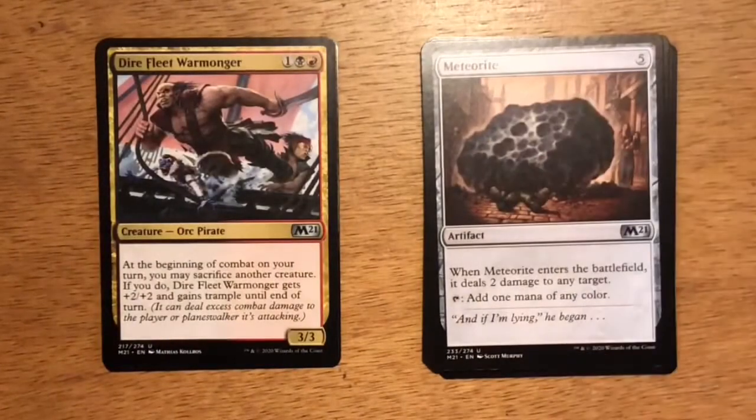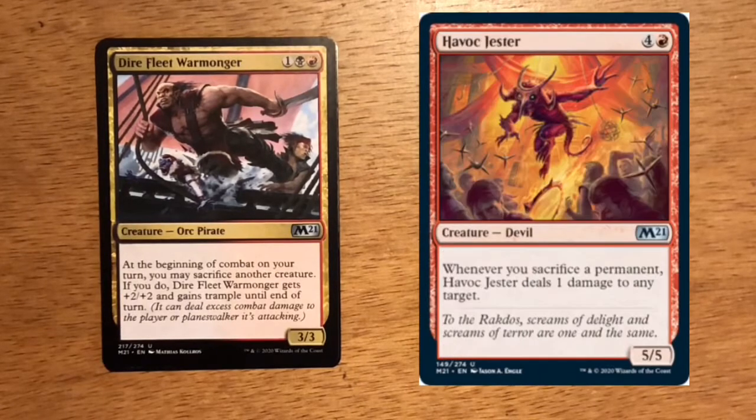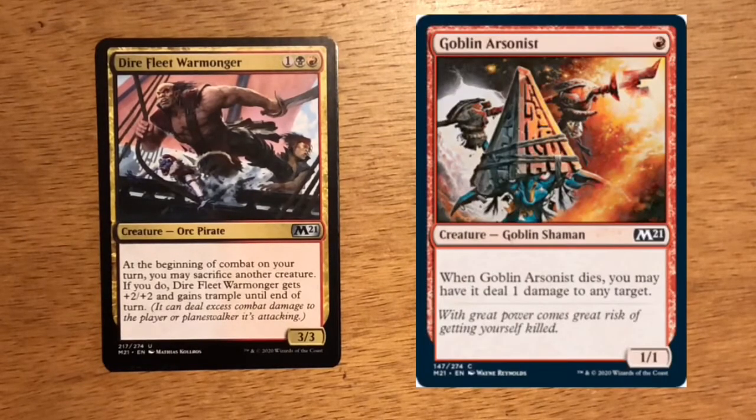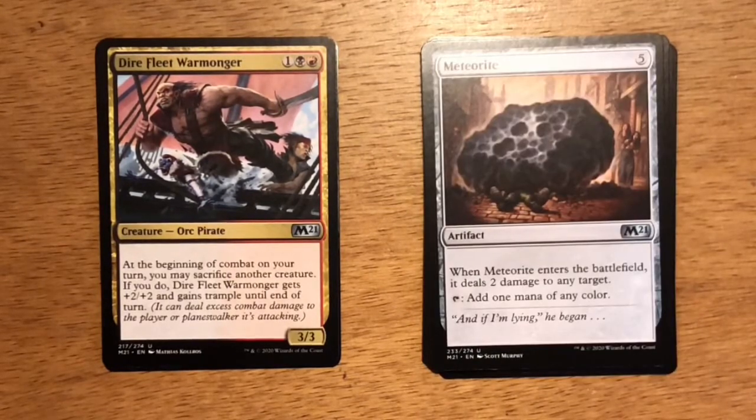Final uncommon in the pack is Dire Fleet Warmonger. Three mana, one generic, one black, one red. It's an orc pirate at 3-3. At the beginning of combat on your turn, you may sacrifice another creature. If you do, Dire Fleet Warmonger gets plus two plus two and gains trample until end of turn. The card already has value on turn three — if nothing else, you have a 3-3 on the board. The black-red sacrifice theme does work in limited. If you have the correct cards to build around it, like Hobble Fiend and Havoc Jester, Dire Fleet Warmonger is going to do a ton of work. You can play a Goblin Arsonist on turn one, and by the time Dire Fleet Warmonger is ready to attack, you sacrifice the Goblin Arsonist, deal one damage to your opponent's face, and then you have a 5-5 attacking with trample.